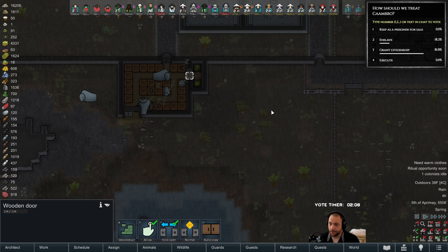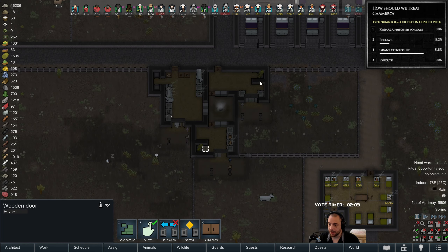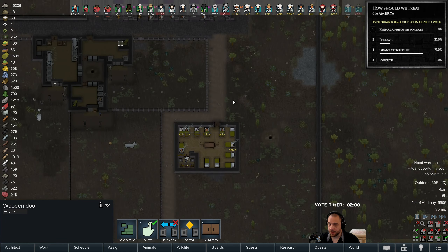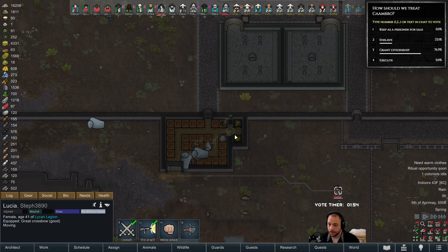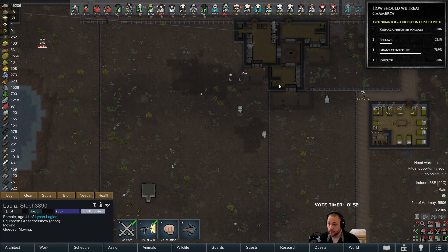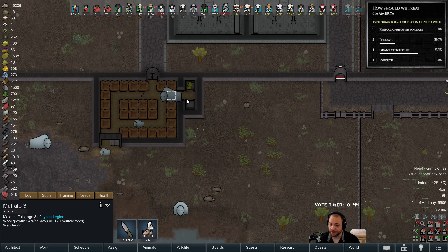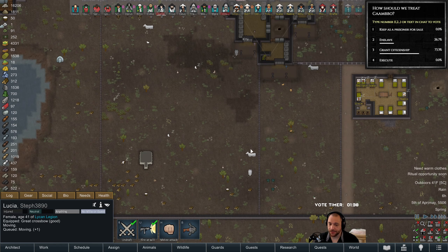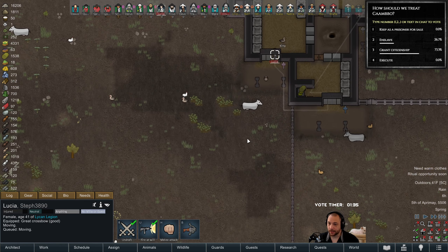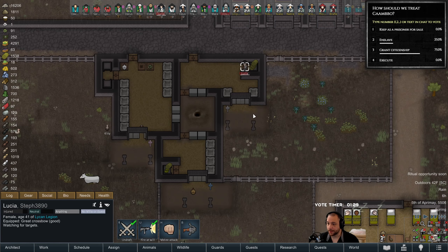Now that it is temperate and raining, I think I'm going to close the hay storages — wow, they are out of hay. I'm going to close the hay storages so that the animals have to eat grazed food. Because all this rain is going to make the grasses grow better, and there should be a lot more food to graze on as a result.